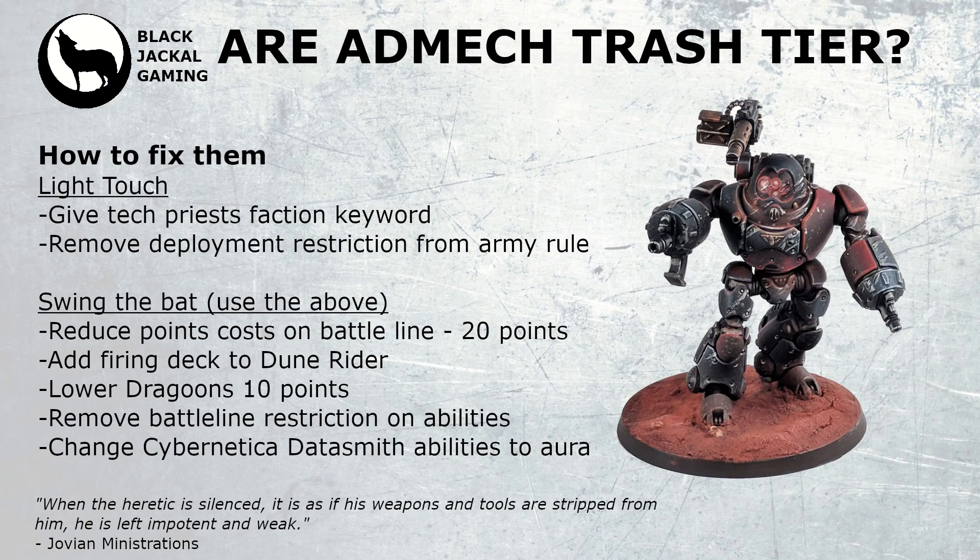So how do we fix AdMech for 10th edition? There are two options. The light touch — which GW generally goes with unless they want to absolutely tank an army — would be to give Tech-Priests the faction keywords so they can benefit from the army rule, and to remove the deployment zone restriction from the army and detachment rules, so you don't have to be within your deployment zone to reduce AP and your opponent doesn't have to be in theirs for you to gain additional AP. It's not the strongest buff, but it gives a little movement in the right direction.